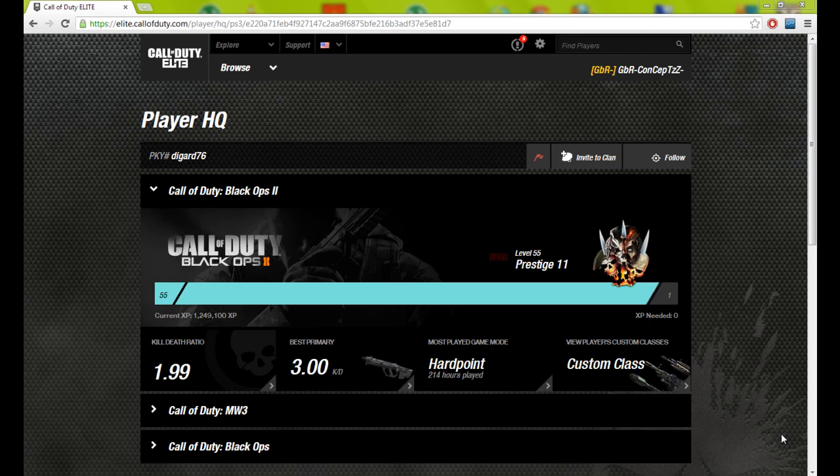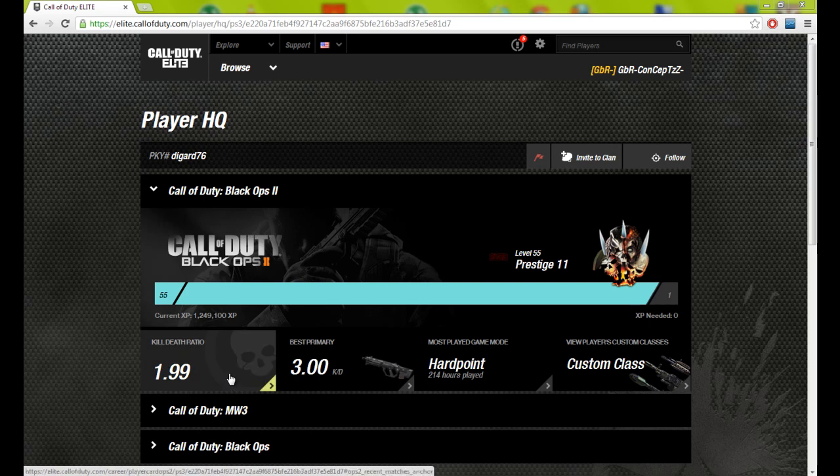Obviously, he has been playing Black Ops 2 and he's already reached Prestige, as you can already see from his homepage. Just looking at his first page, you can see that BigR76 has a 1.99 KD — basically a 2 KD.